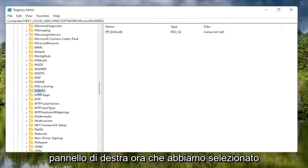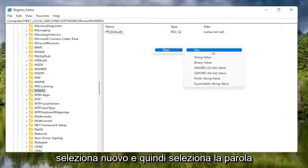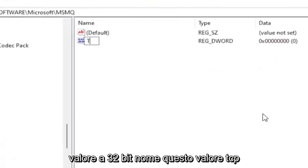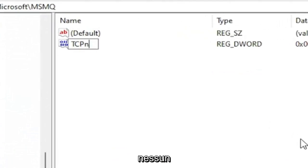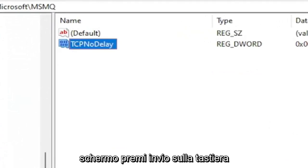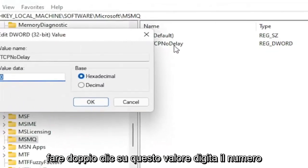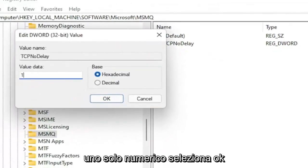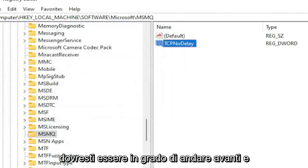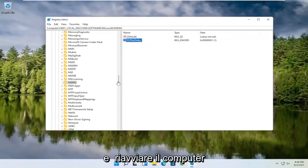Now that we've selected the MSMQ folder, right-click in a blank area on the right panel, select New, and then DWORD 32-bit Value. Name this value TCP No Delay, exactly as shown. Hit Enter, then double-click on this value, type the number 1, and select OK. Once you're done, go ahead and close out of the registry and restart your computer.